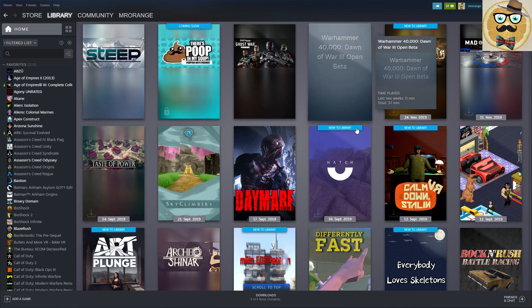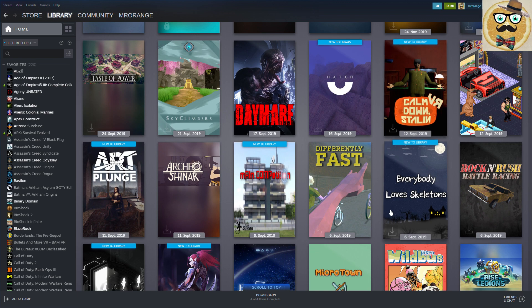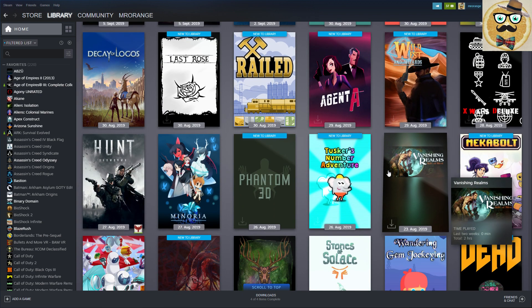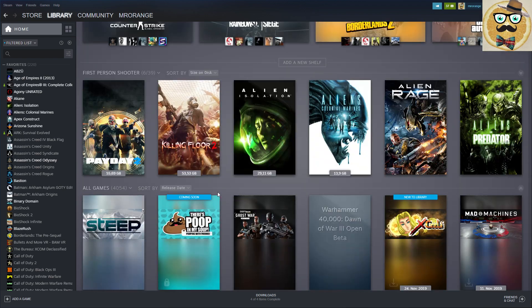There are some games with a release date now - some early access games or games received for review purposes that are just coming out. It's really cool to see the release date - you always know which are newer games that you haven't played yet. It's very practical.